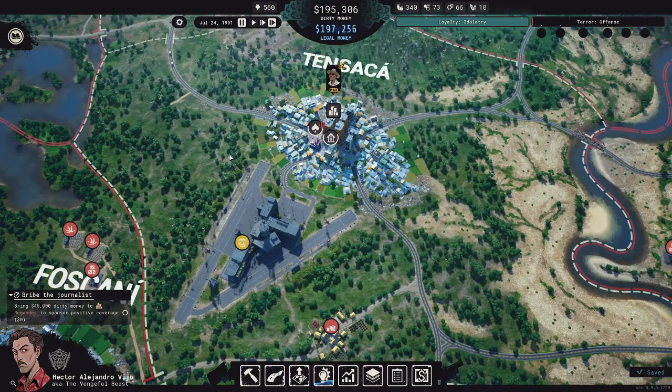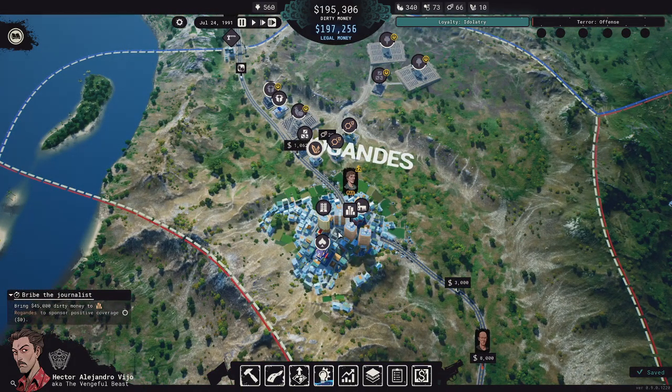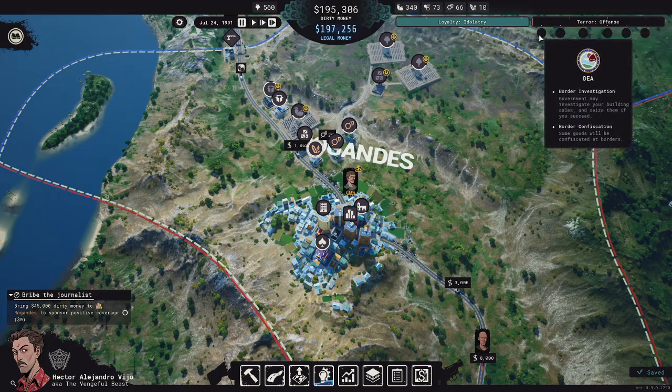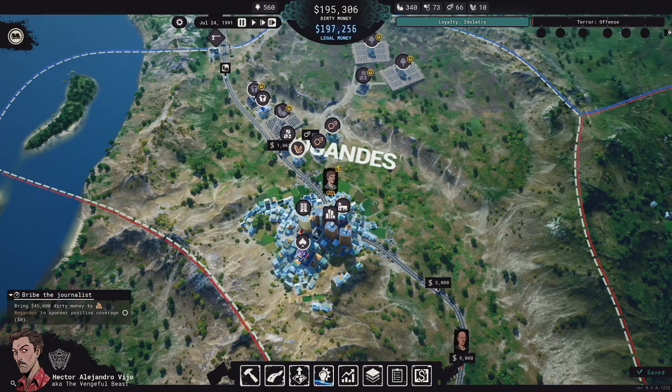It says bring the money to her, but she's nowhere on the map. Every other time she just took the money straight out of the hotel, but now even with 27,000 in there she's still not taking it. That means I'm going to get a bad newspaper report, which raises my terror level. Once you get up to a certain level you get a star, and then the DEA starts investigating your border activity and sometimes confiscating things. Right now the game has no way to remove a star once you have it, so if your terror level rises you'll eventually have serious trouble with the law and can't stop it.